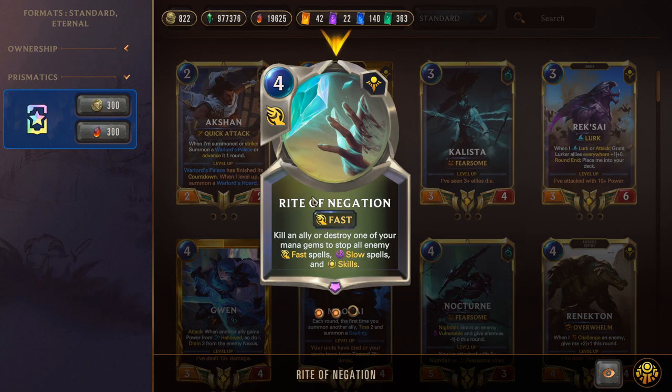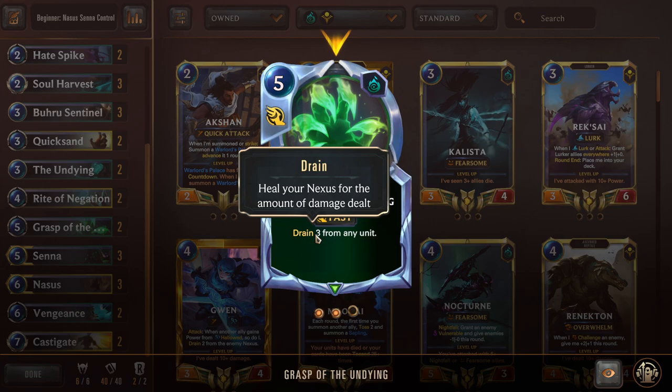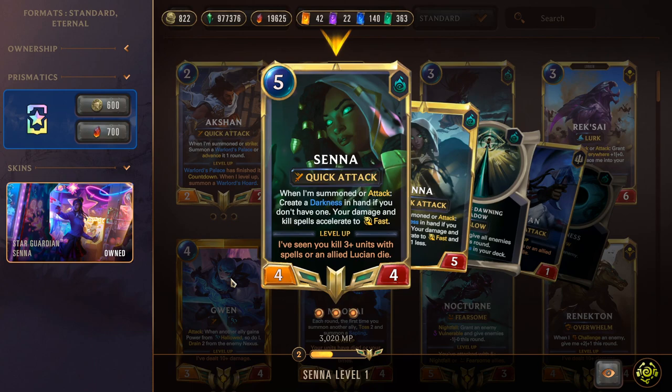Undying is a recurring annoyance — a great Hate Spike target or relentless attacker to whittle the opponent down. Double Rite of Negation is Shurima's deny: use it to stop big spells, or target your own Undying to slay an ally and gain synergy benefits. If we can't hit our own unit, we can destroy a mana gem to counter the opponent's spell. Double Grasp of the Undying is a five-mana fast speed drain spell — deal three to a unit and heal your nexus, very strong against burn aggro.